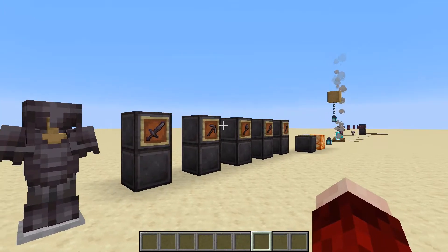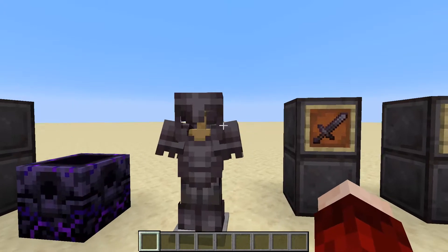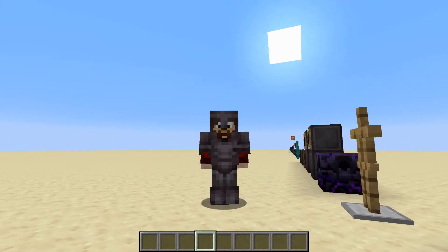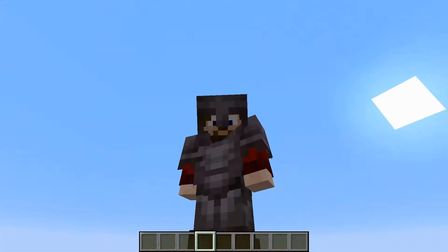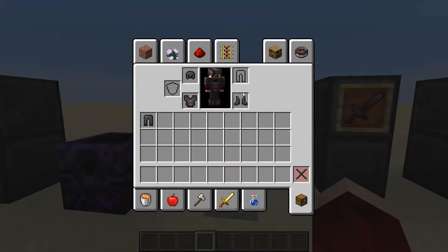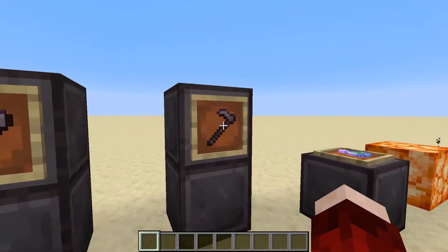This is the main event — probably one of the things people are most excited for with the new update — the netherite armor. If I take it off the armor stand and put it on my skin, this is what you're going to be looking like. It's pretty cool armor — instead of traditional armor you have these little loops that come down on the arms and something that covers more of your face. I really like this armor, and of course it's going to be much better than diamond.